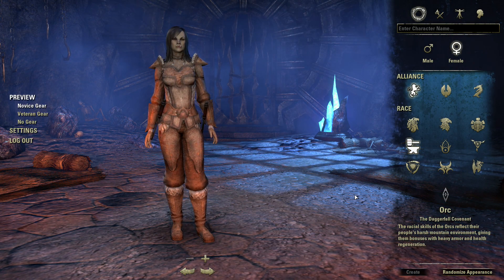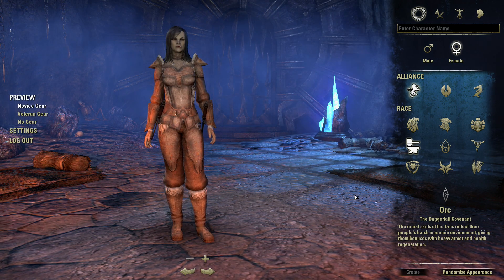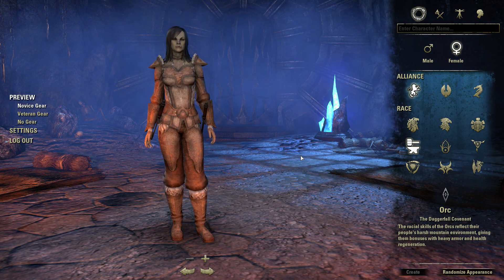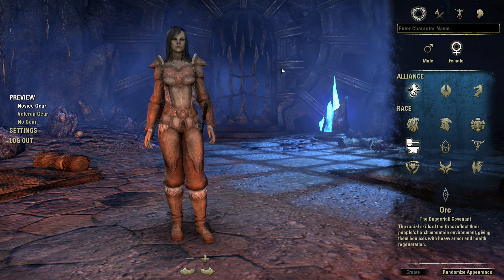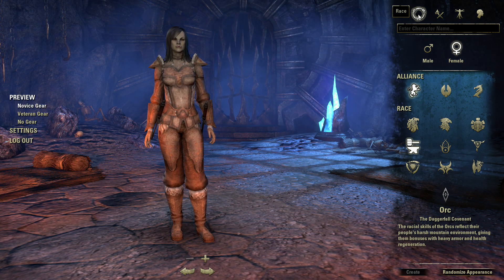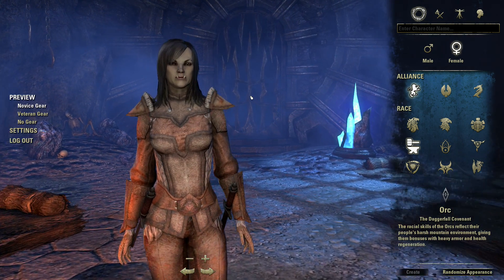Hi, I'm Bob Cram and today we're taking a look at the just-released Elder Scrolls Online beta. We're going to have a look at the character customization options, which I'm going to assume are fairly similar to those we've seen in Skyrim but slightly enhanced. We'll skip the character name and just go through the basic options available.